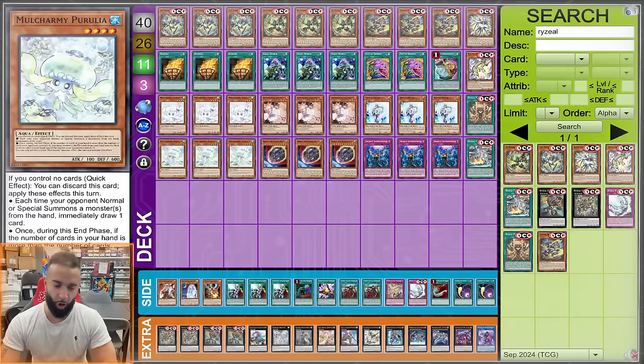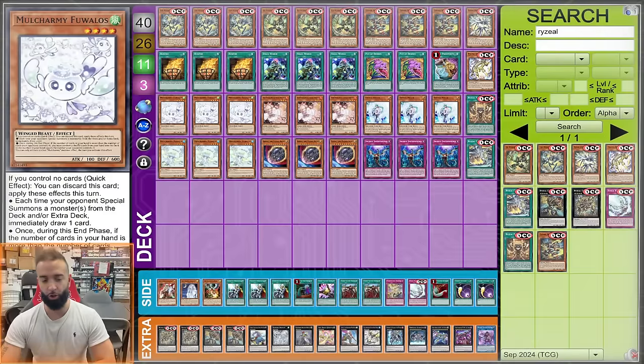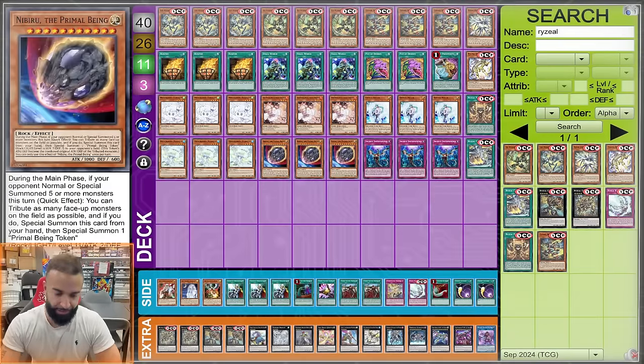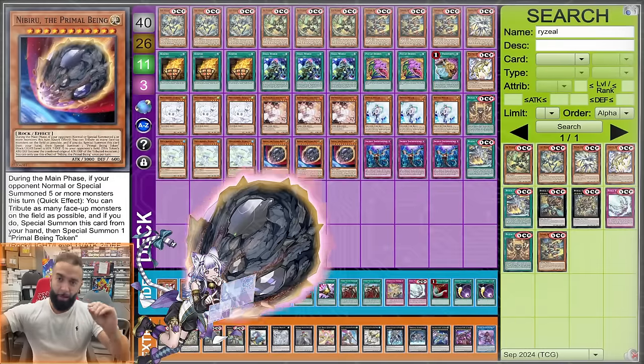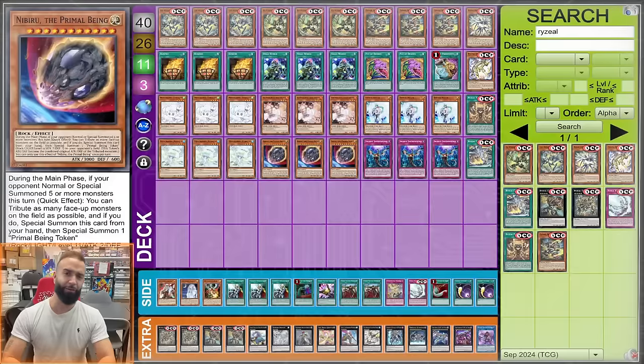I like the Mulcharmies in the main deck — they're Level 4, so if you go first and drop four hand traps with your only play about to get hand trapped, just pass, because your Mulcharmie will make a dumb pass into your hand traps good. Nibiru is one of the strongest hand traps this meta. Malice cannot play around Nibiru for their life. I'm over 100 matches with this deck — Nibiru is the best hand trap in this format.